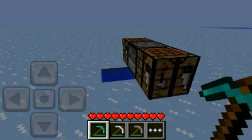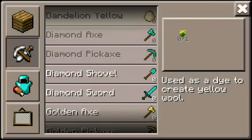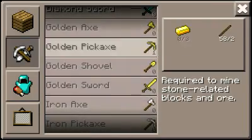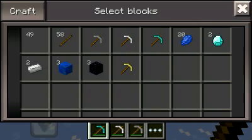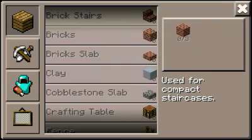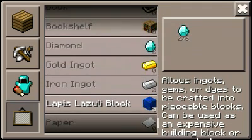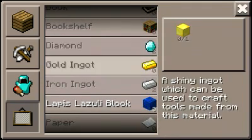Gold. Okay. There are a lot of new items in here — if you scroll through you'll find a lot. Like they're everywhere. I'm just making lapis blocks. There's not really much under that category.